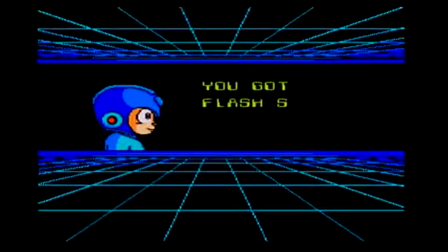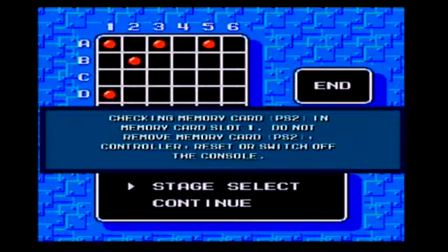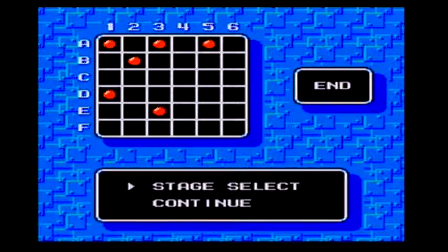So after that we get the Flash Stopper — I think it's called the Flash Stopper, yeah. And we're going to go visit a dead Egyptian robot in the next episode. That'll bring us to a close now. Hope you guys enjoyed — hopefully you come back and join me for the next episode where Pharaoh Man will meet his maker. Until next time, you take care.